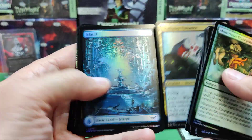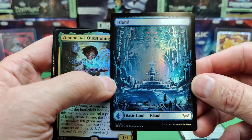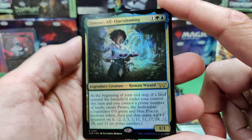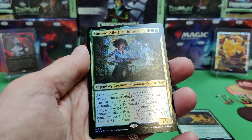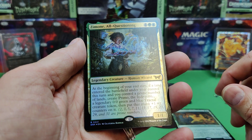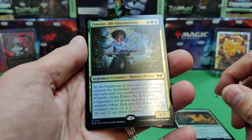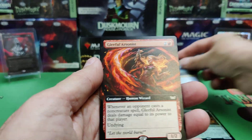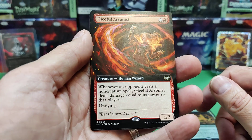We're just going to get through the commons here. If you haven't seen the lands, nice full art lands. Zaman — I think she's from Strixhaven, so she carries over to the set. When it's your end step, if a land entered under your control this turn and you control a prime number of lands, create Primo the Indivisible — a legendary green and blue fractal creature — and put that many 1/1 counters on it. It reminds you what the prime numbers are. Gleeful Arsonist from the Commander set: whenever an opponent casts a non-creature spell, deals damage equal to his power to a player. That's very good.